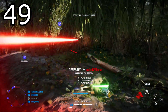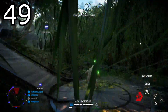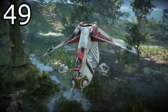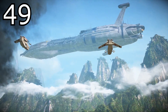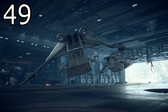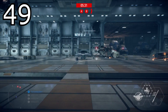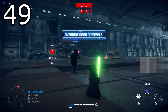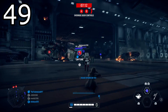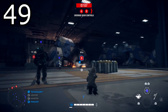Tip number forty-nine: heroes become available again when going into the capital ship phase on capital supremacy. For example, if I'm playing Yoda on capital supremacy with a big kill streak going, when we go onto the capital ship we board a transport and it takes us back to the spawn menu where I have to select Yoda again. Be the first person to select your hero because there will be people trying to steal it from you.